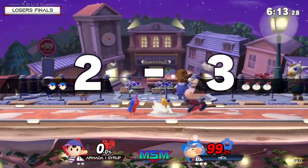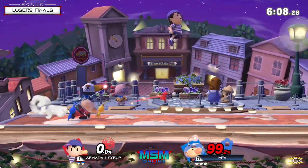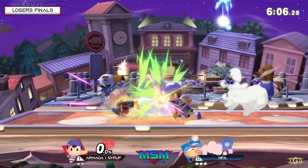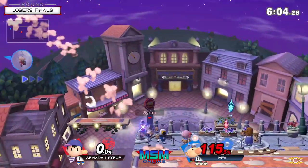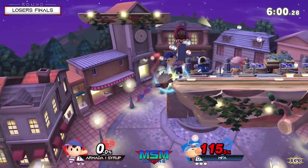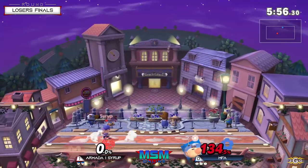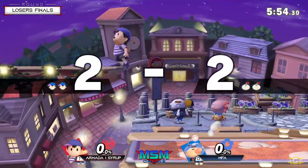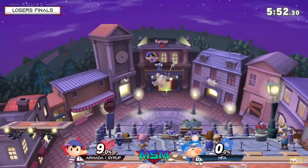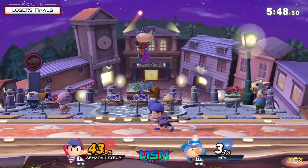That was so good from MFA! He knows Seraph was definitely trying to land in the same spot, and MFA's understanding is: if you really want to land here, you will eat this juggle and eventually lose the stock at high percent. So you gotta be careful when you land. Up smash is really good — decent anti-air option, and because it has a lasting hitbox where the front hitbox is multi-hit, it can lead into the main hit.